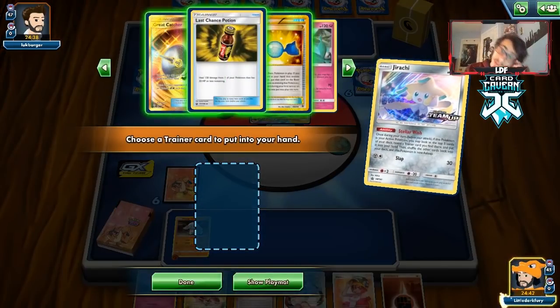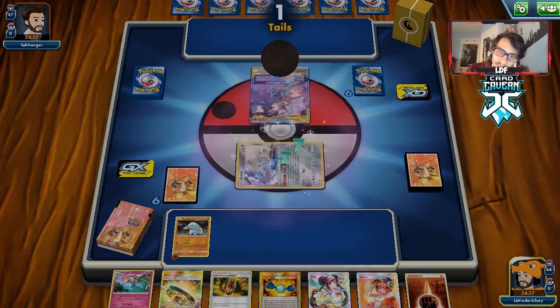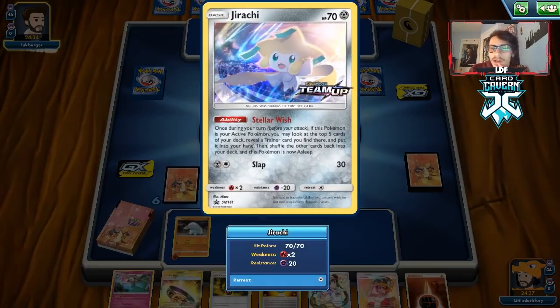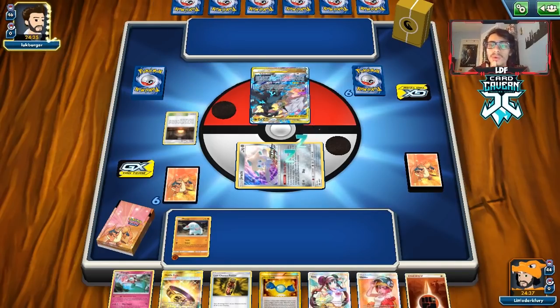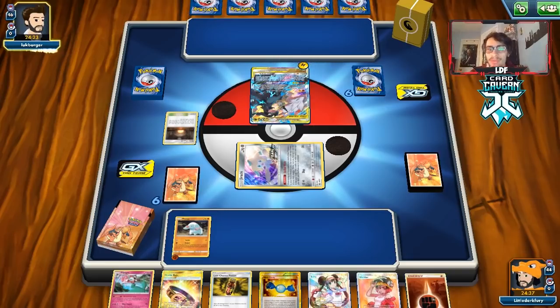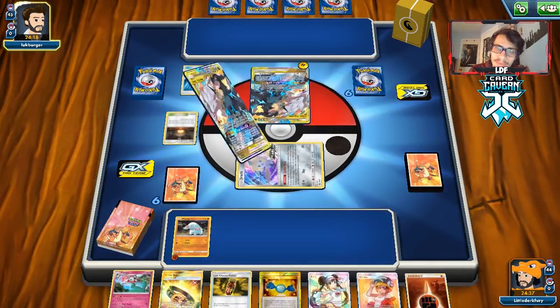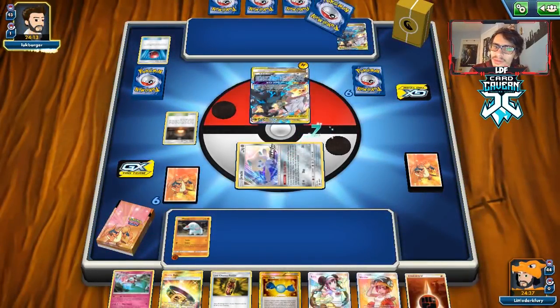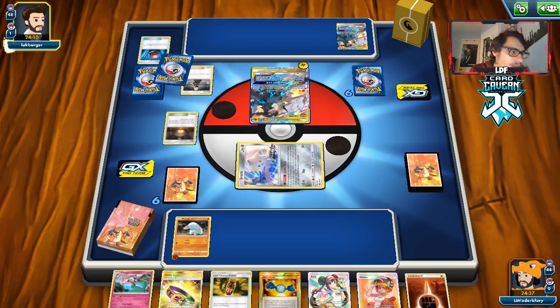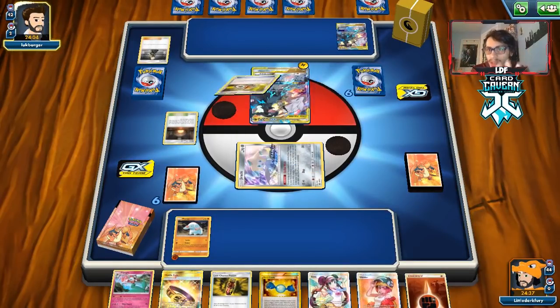We didn't get anything super useful from Stellar Wish but we should survive the turn. We have Rosa so at the very least we can attack with Donphan as soon as Jirachi gets knocked out. Our opponent gives us a Giant Hearth — we can get rid of the Hustle Belt and get some useful stuff. There's a Cherish Ball and they're mostly going to get another Reshiram. They're playing Green's exploration, so they can't use abilities.